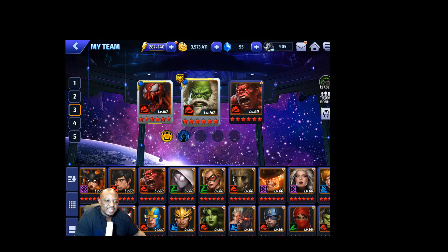The team we're going to go with is Hulk as the lead for the physical attack bonus, and then Red Hulk to make sure we get that team-up bonus — World Breakers — which is going to give us attack speed and all attack. So this is going to be our team.